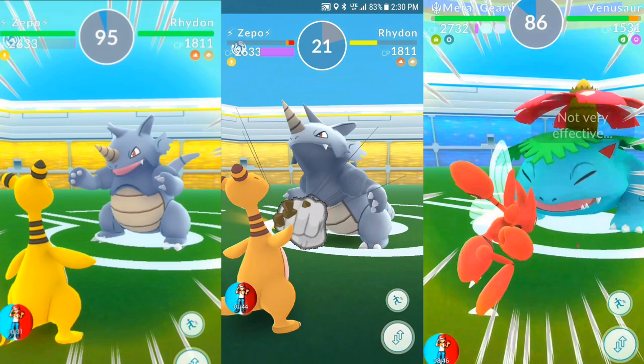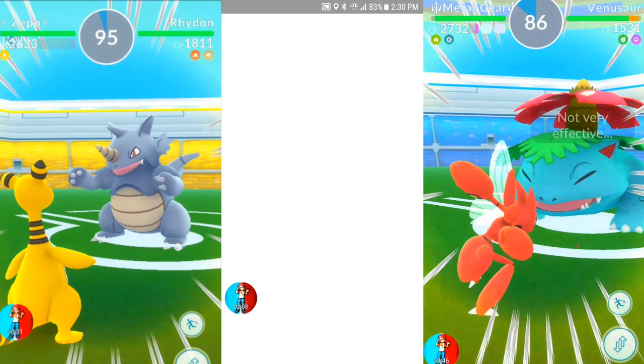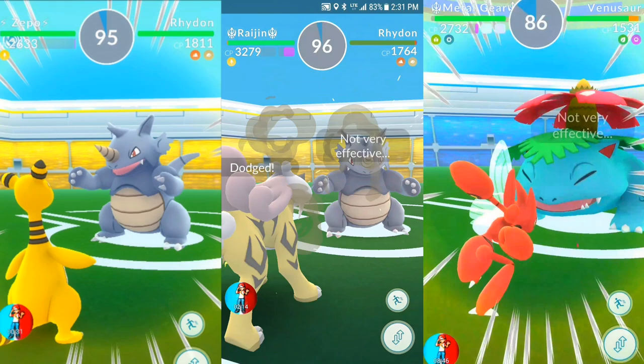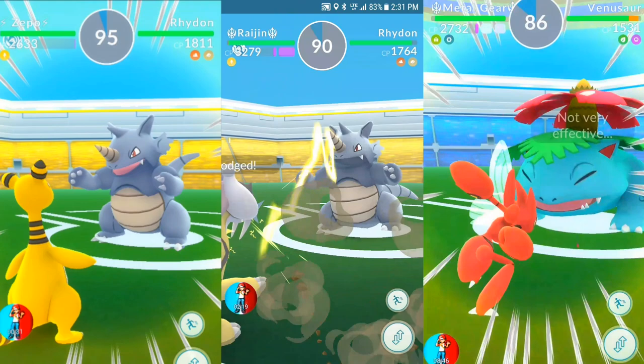Time for Raikou with his quick attack, Thundershock. The quick attacks are much easier to use and dodge — more ideal for gym battles. The slow quick attacks are more for defending. Typically you can get off about three to four of those.